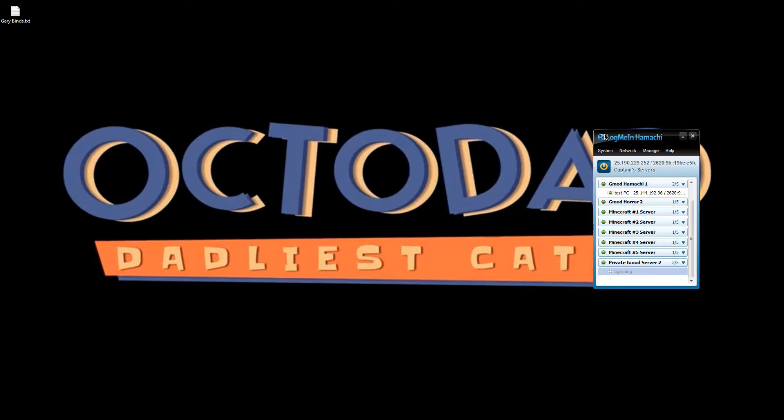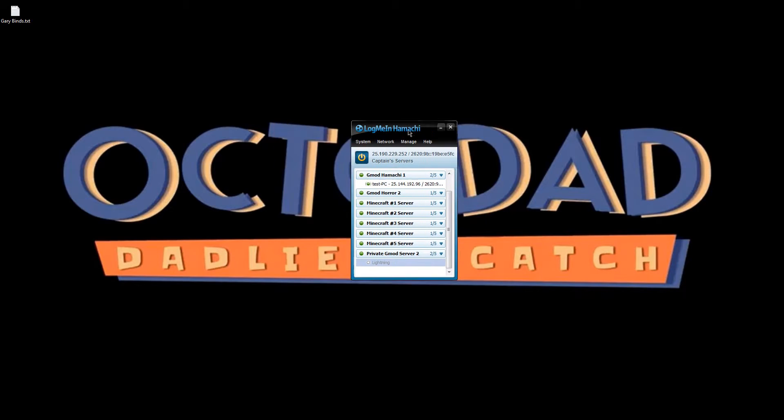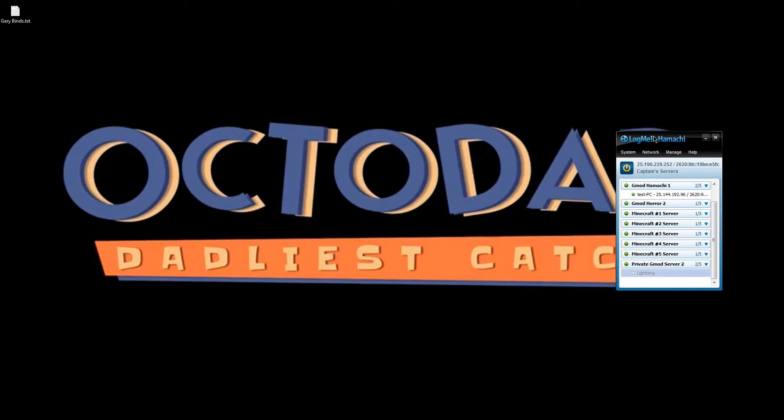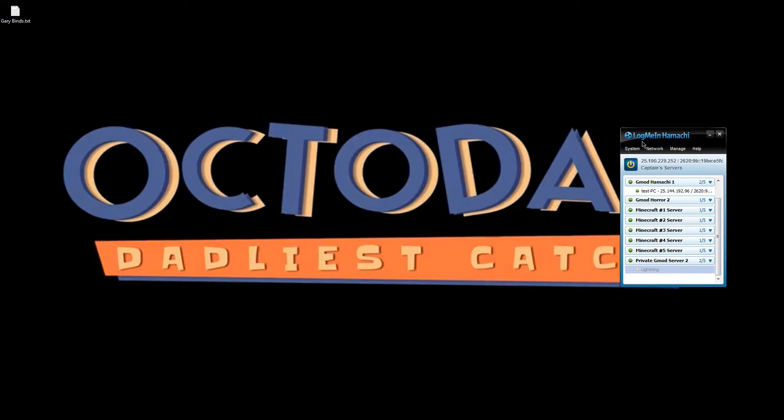The first thing you need is a program called Hamachi. It's a network thing that kind of hosts a LAN so other people can connect to you. It doesn't hurt your internet, it doesn't block anything, there are no viruses, and it's free to download. You can get a premium server which costs money, but the unmanaged version is free.